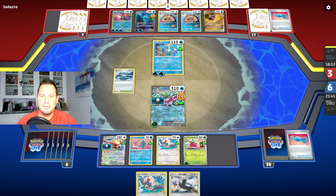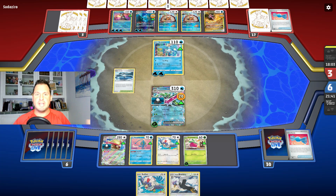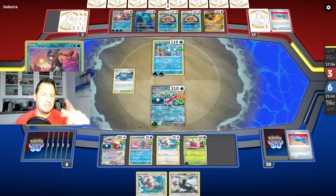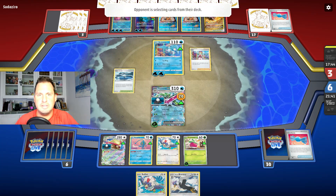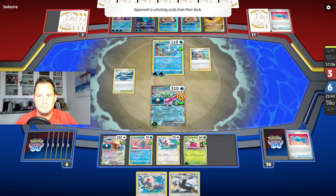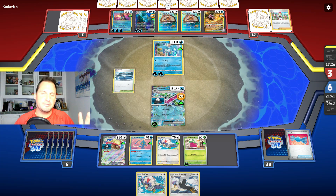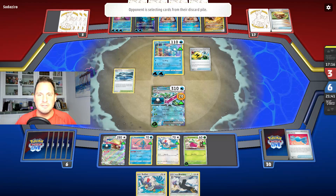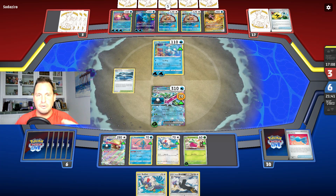They can paralyze me three times, but actually I could put the other damage on Articuno and get one free prize card to shorten the game. Since they're only doing 70, I actually should — no, I need them to knock themselves out. I like this deck because once they fill up their bench, that's it — you're not seeing any other Pokemon. In two more turns, all their Pokemon can't attack.